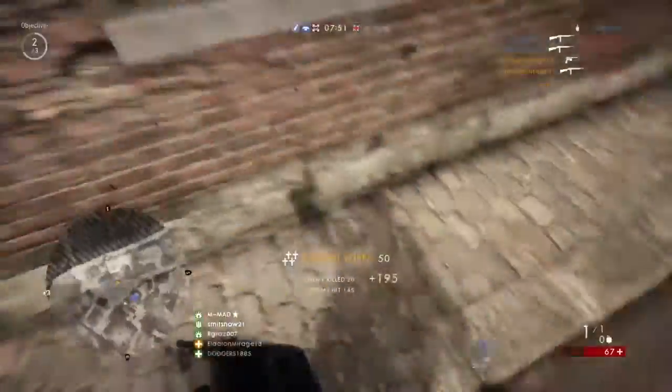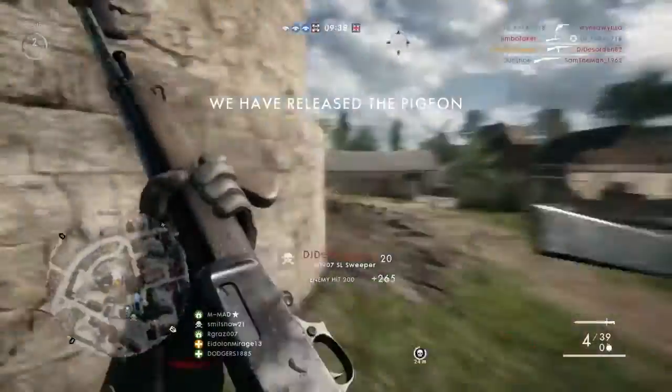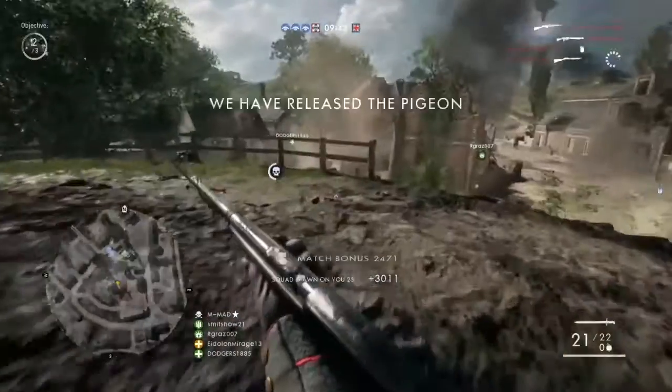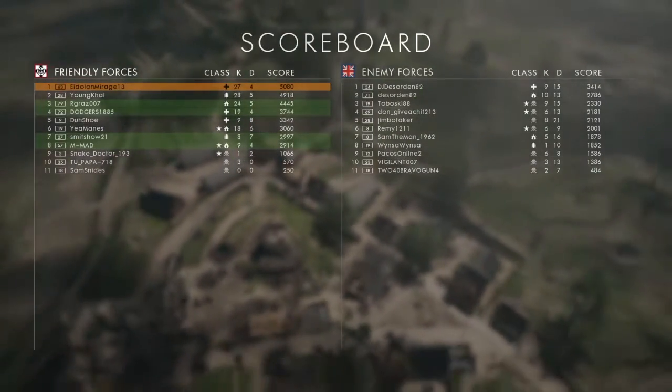We had a pretty good team this round and we absolutely stomped them. To win the game, you must release three pigeons — they appear on the map, so you just watch and keep moving towards them. Just like before, I tried to protect the vicinity of my team as much as possible and let them do the work.